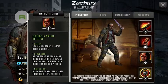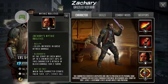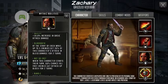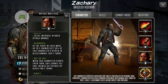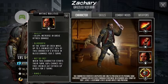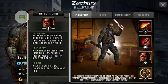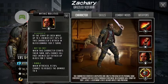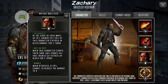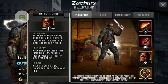Now let's take a look at his mythic abilities. Agile: plus 20% increase in basic attack damage. Bloodbath: at the start of each wave, up to five enemies get 30% of this character's attack as bleed damage for two turns. Not So Fast: when this character starts their turn, 60% chance all fast enemies get attack up block for two turns. And Nimble: when attacked, a 20% chance to reduce the damage to zero.